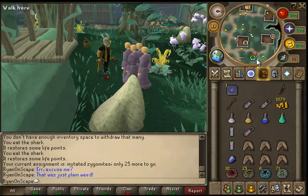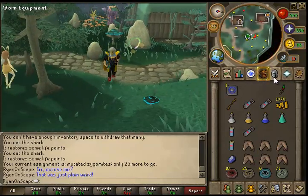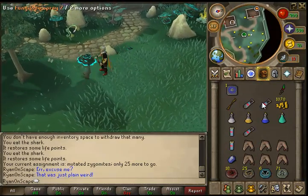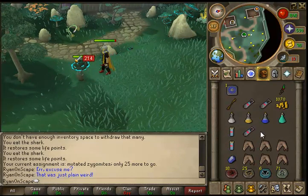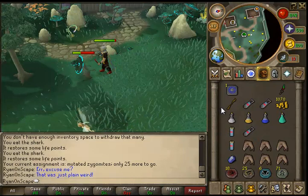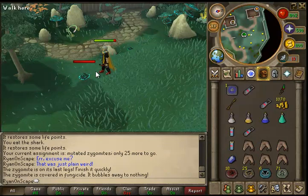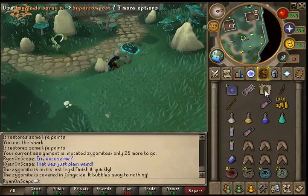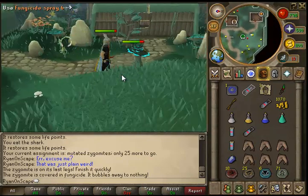There's another requirement I missed at the beginning: fungicide spray. That is a requirement for killing these, and you can get it from your slayer master. When the zygomite's health bar is red, use the spray — that's how you kill them. Drops are mainly seeds and herbs and noted super compost, so it's worth having a couple of spaces free just to collect up a bit of loot and try to make a bit of profit.